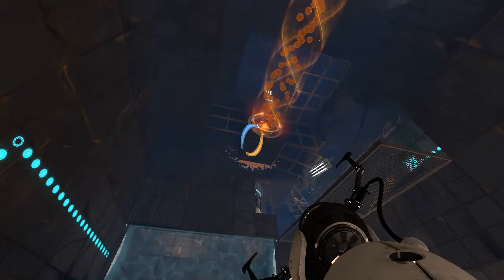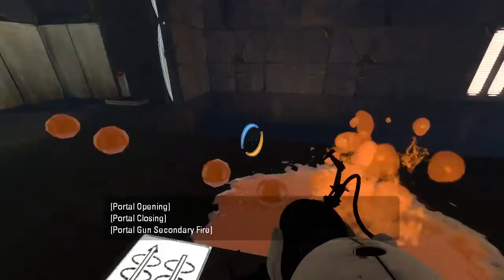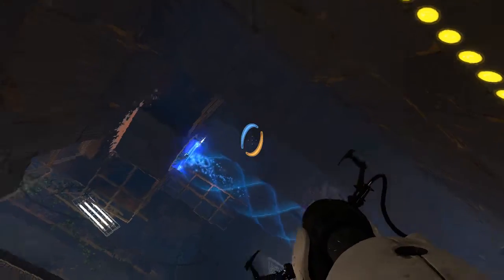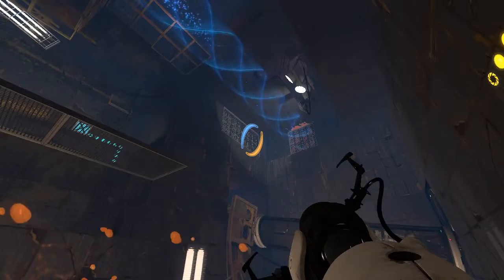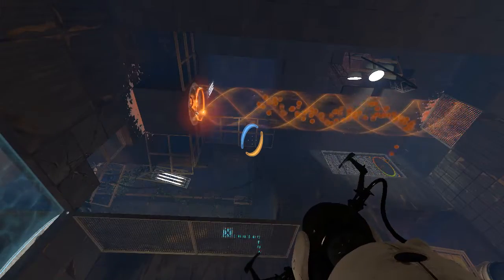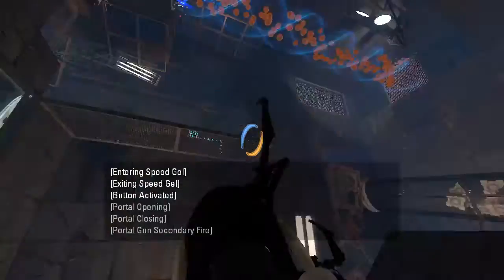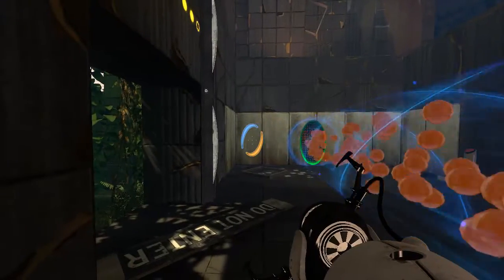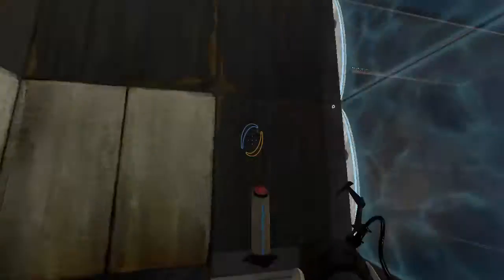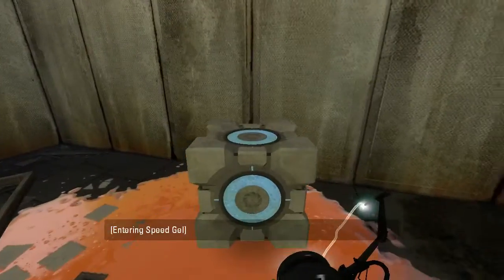Alright, so does this reverse the funnel? Ah, here's the way I actually want the gel. Maybe. Oh, that does reverse the funnel. Alright, okay. There we go. So let's get this funnel loaded up with gel. And then we can do this. There we go. And then we have a cube, which we can use the funnel to help get out. I believe.